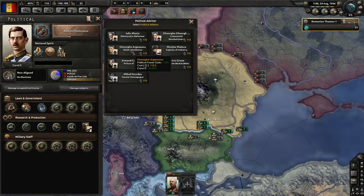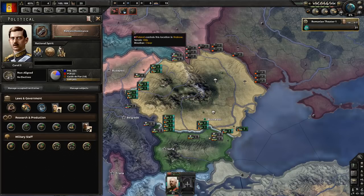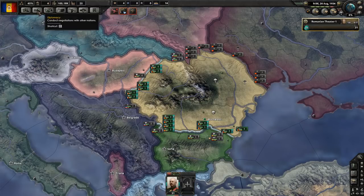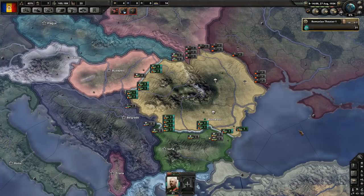Now we can modify the government and go for the silent workhorse, which increases our political power gain. Now we're getting 1.3 per day instead of just 1. We're spending 1 for Balkan dominance for our national focus. For those who looked at the math and wondered - 15% of 1 isn't 0.3 - you're correct. That's why it's going off the base value of 2 instead, which is to my advantage. I much prefer it that way.